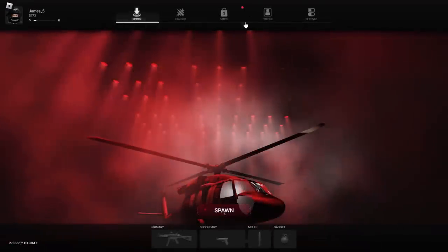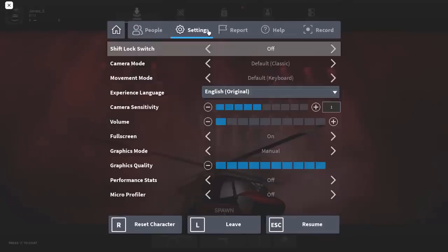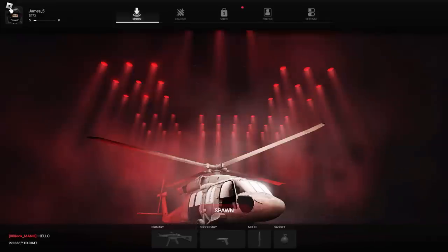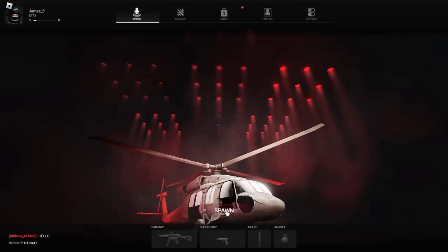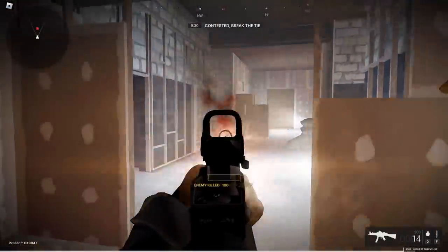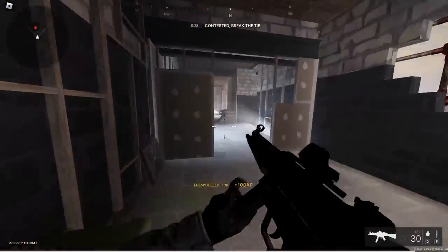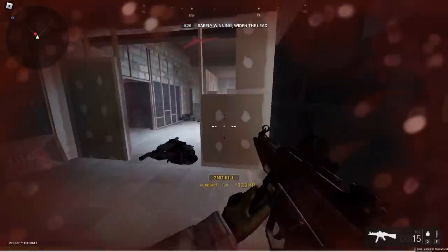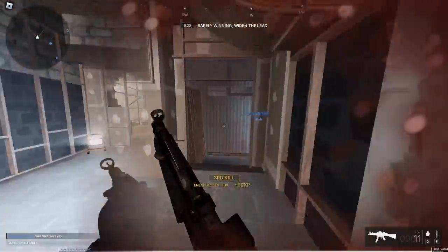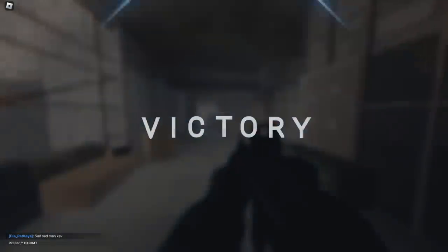If you have a slightly older PC, I would recommend turning down your graphics quality because it might be a little bit laggy. You want to spawn in, and pretty much all you need to do is win a round. I would recommend choosing Team Deathmatch. Once a round ends it lets you choose what game mode you want to play. Even if you're not that good and your team carries you, you can still win and get the item. This one's not really that hard to get.